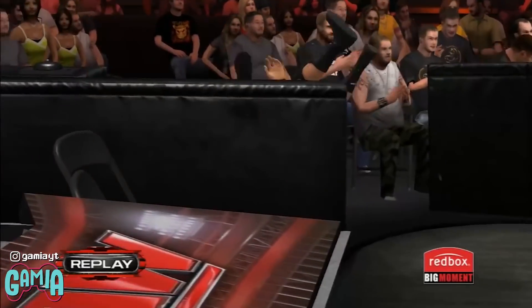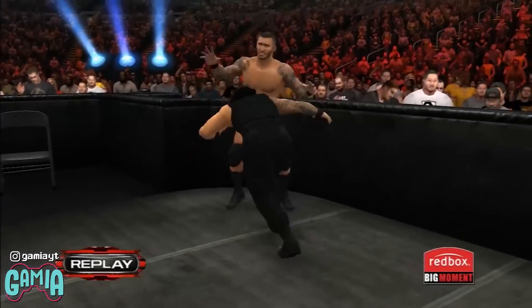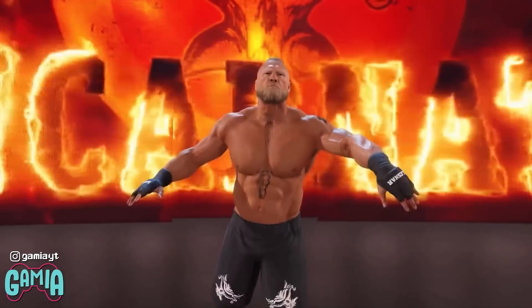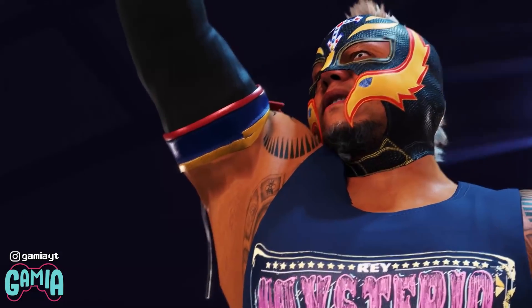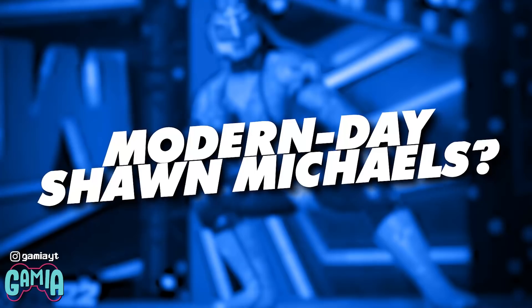Barricade spots are common and WWE 2K likes to reuse the same animation of a superstar going through the barricade, but not this time. WWE 2K developers have revealed that how a superstar goes through the barricade will depend on their weight distribution — so Brock Lesnar going through the barricade is certainly going to be different than Rey Mysterio going through it. This is a welcome change that will make performing spots on the outside of the ring way more exciting.